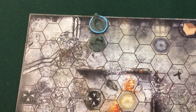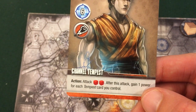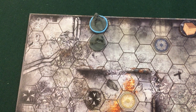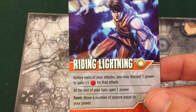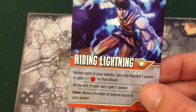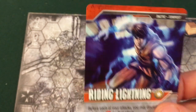Anastasia's already engaged with me so I'm ready to use Channel Tempest, but since I gain one power for each Tempest card I control, I'm going to go ahead and play my other Tempest card from my hand — Riding Lightning. That says before each of my attacks I can discard one power to gain plus one die for that attack, and I get a free power every turn. Pretty awesome. So I'm going to play that and do my attack.